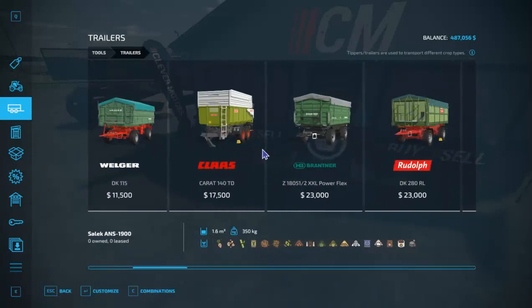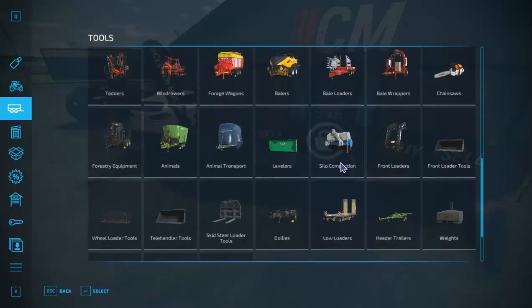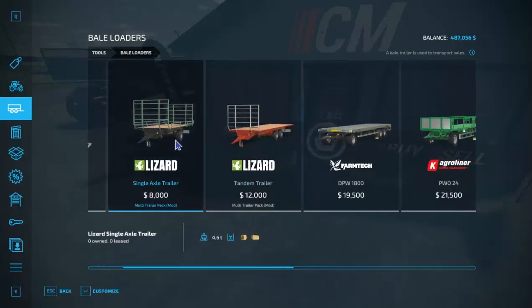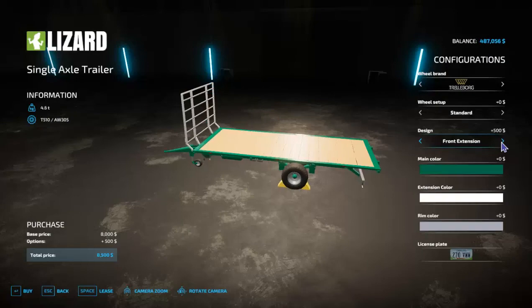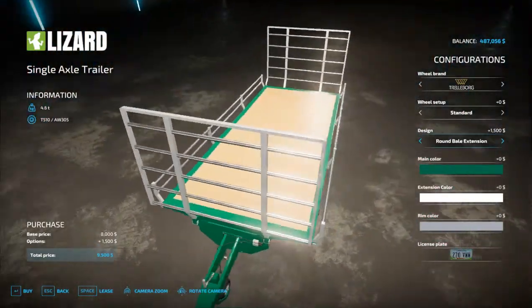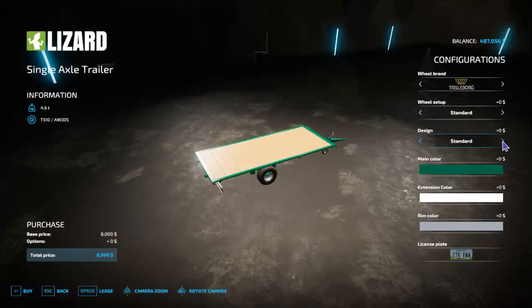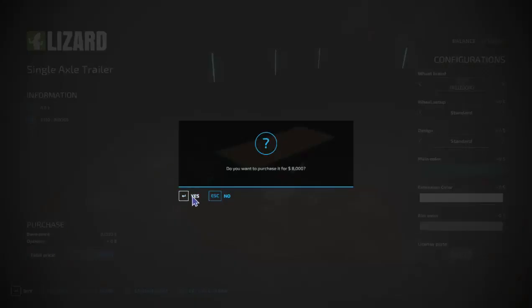I've also added a number of trailer options via mods, just a few small ones. There's a nice multi-trailer pack mod that has two or three very nice trailers that can be configured multiple ways — a flatbed, a simple bale trailer, and a forestry one for logs.